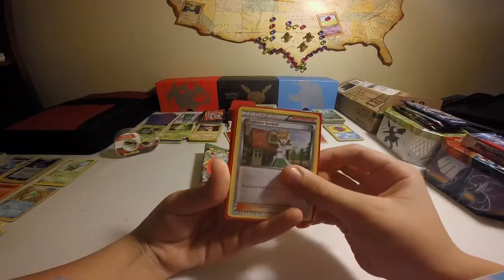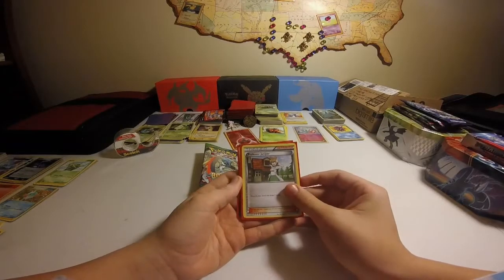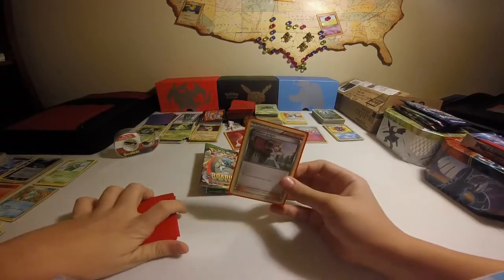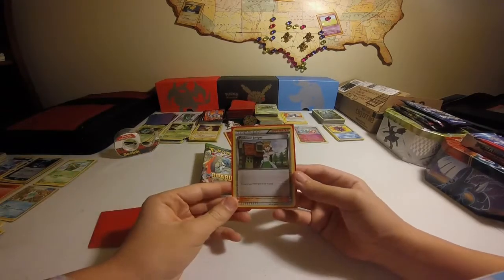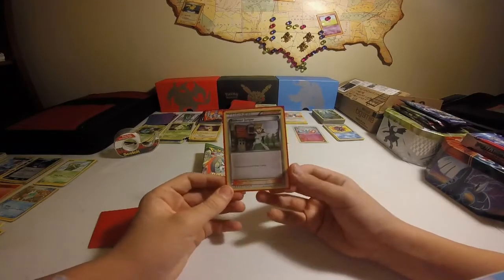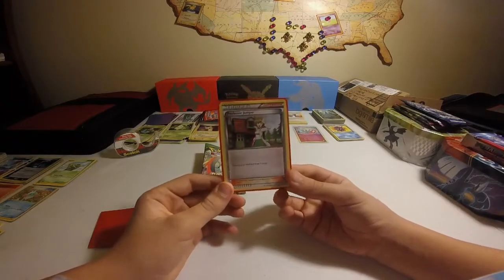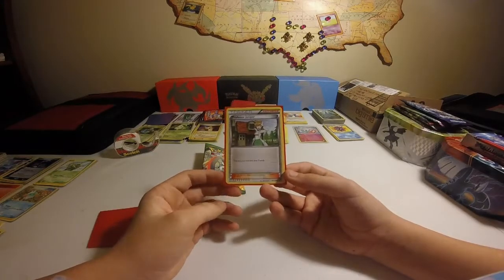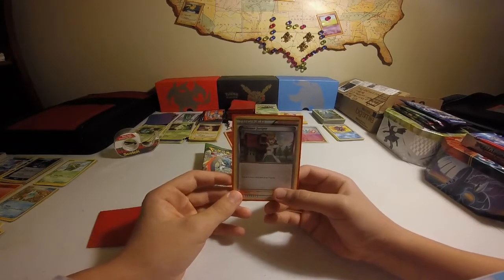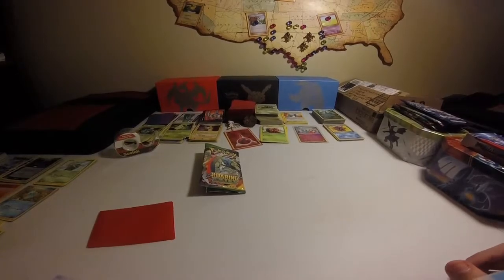Second uncommon — ooh, a Professor Juniper. He kind of looks like Professor Pine. If you want to see what Professor Pine looks like, comment in the section below. Oh wait, this isn't live. Where should we put Professor Juniper? There's a house in the background, and there are houses in New Mexico, so I'm going to put it in New Mexico.